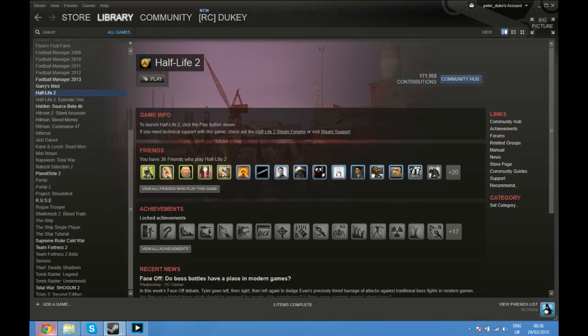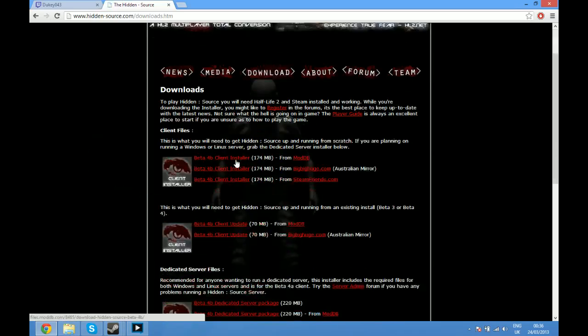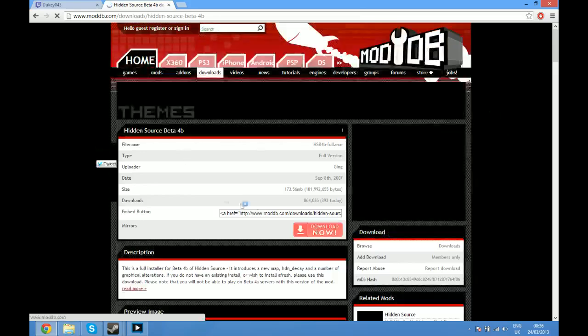All you need to do — and this is literally it — you download the game from here, come onto The Hidden, click on download, then I usually just go for the ModDB one, so just click there, and you download the client installer from here.